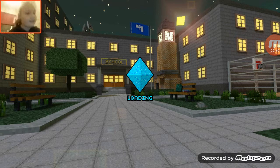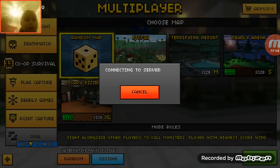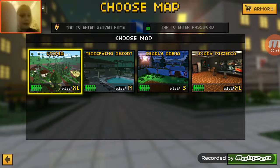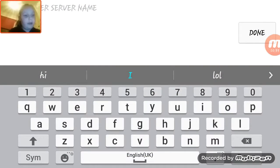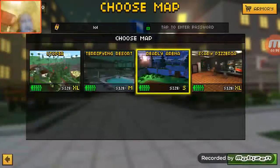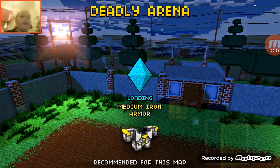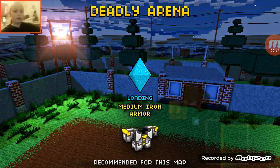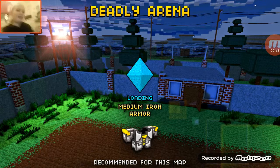If you want to know the hack of how you do this, it's really simple. Just go into battle, press custom, then press create, get your world, and just put anything in - I just put in 'lol'. I put Deadly Arena because when you have double jump boots you can just jump over the walls, so you don't really have to do a lot of stuff.